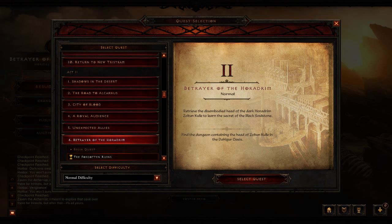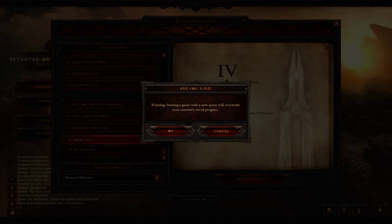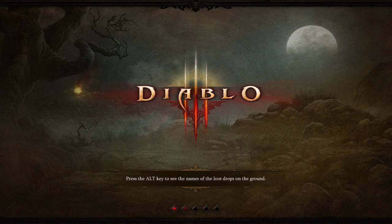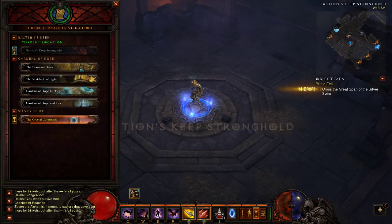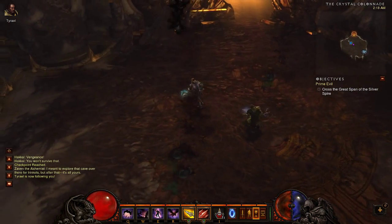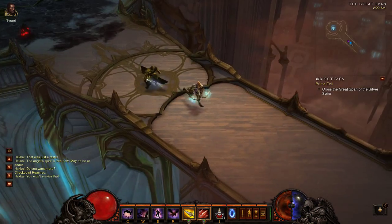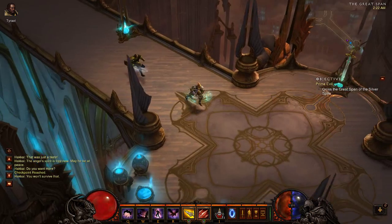Now that you have all your materials, all you have left is to get the recipe. This part's pretty easy — just go down to Act 4, choose the Primeval quest, and start it from the beginning. Once you're in game, go to the waypoint and choose the Crystal Colonnade portal. Now you want to head over and zone into the Gateway to the Silver Spire. You want to run across the bridge, and we're going to kill Azmodan, who drops the plans for the Staff of Herding.